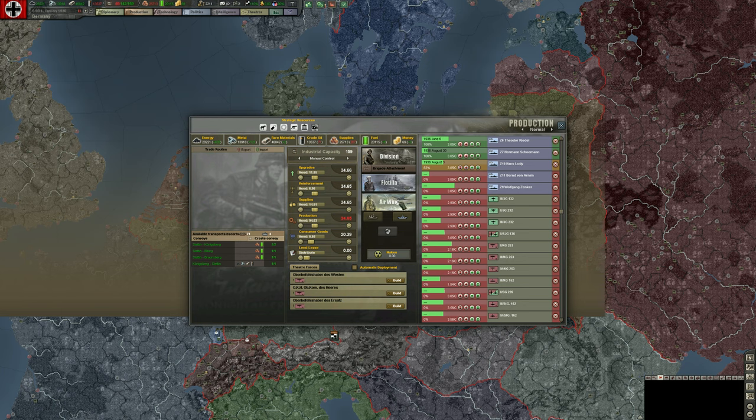There's also a flotilla and air wing builder. We have the ability in some cases to build underground resistance — as the UK for example, we could build resistance cells in France. Theater forces show what the general in charge of each theater thinks we should build, but this is buggy and not well fleshed out. Right now all generals think we need to build a medium bomber, which is not good advice — we can ignore this.